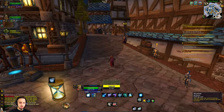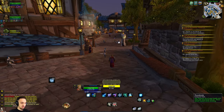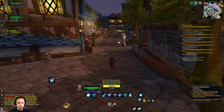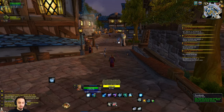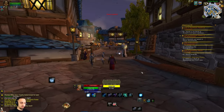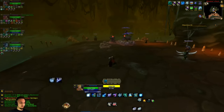We actually leveled up and got two new abilities. We got Wind Ride — it calls upon the wind to bring a friendly party or raid member to your location. We also got a Conjure ability: Conjure Tankards of Thunder Ale. It gives four percent health and mana per second, which is actually pretty nice, and you don't have to worry about upgrading it because it's a flat percentage rather than a flat amount. Conjuring only takes a second — pretty cool so far.